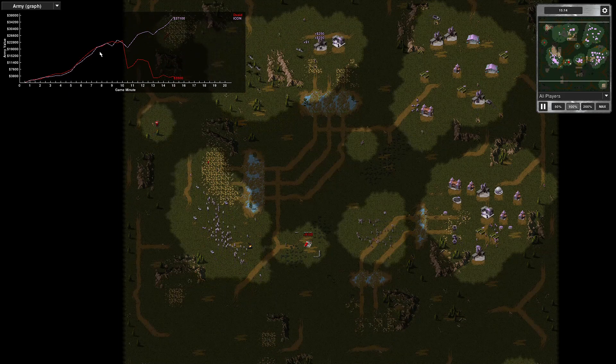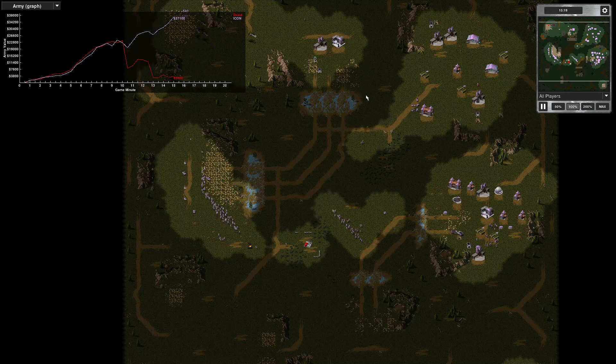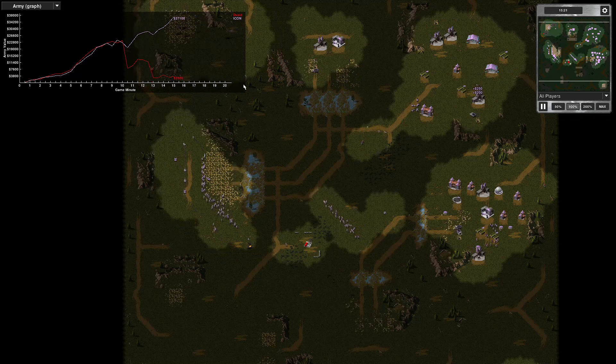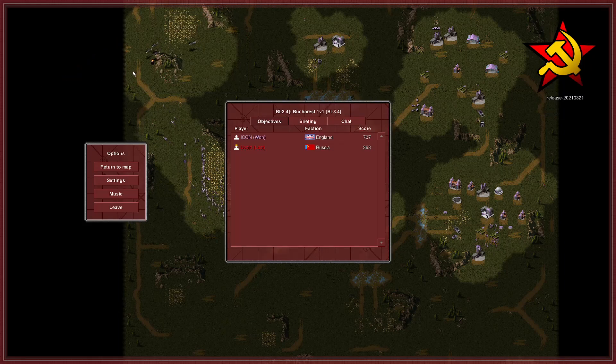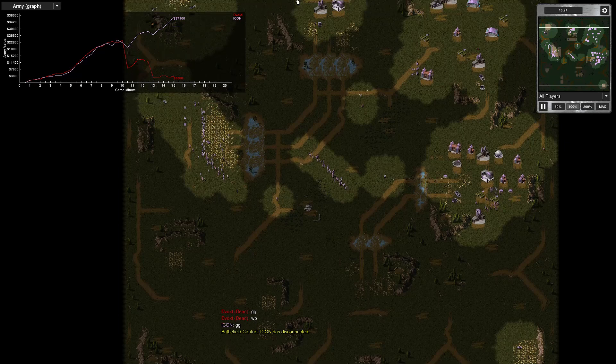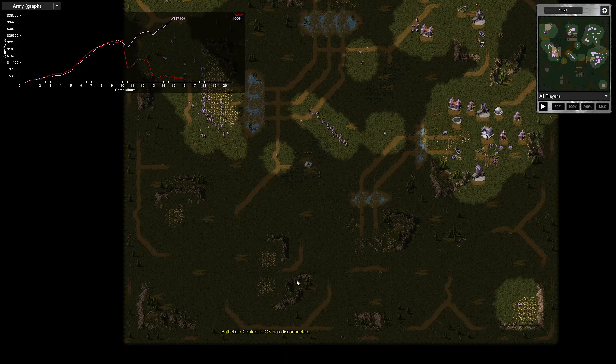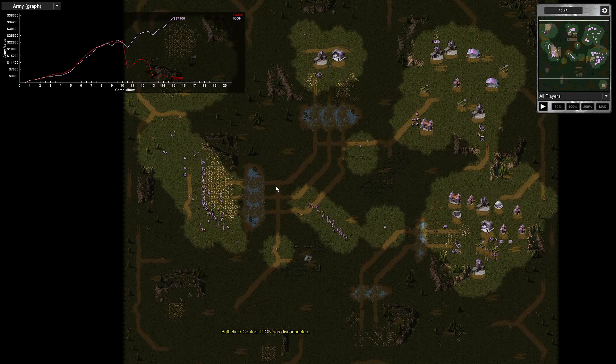There's the army graph — we were even. I was just on too much of a defensive struggle, with counterattacks too late. There's my massive drop in army value on that graph — a big drop. It was a defensive struggle from the start. Should have done a lot better and been more aggressive. My grenadier drop was nice, but then my power was hit — that crippled me. I was in low power for longer than my opponent. Not good.